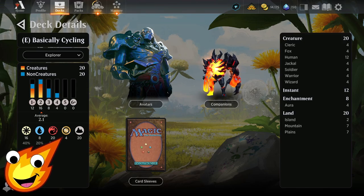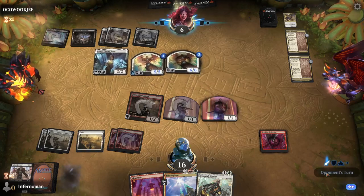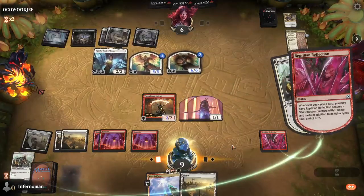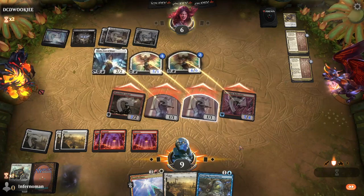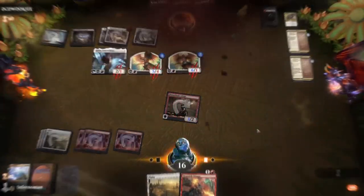We have only 20 lands. Our game plan focuses on utilizing the cycling mechanic to churn through our deck as fast as we can, fill up our graveyard, and finish our opponent with one massive spell. The other plan is playing everything for value and triggering extra effects from our cards — either making more creatures or burning out our opponent.